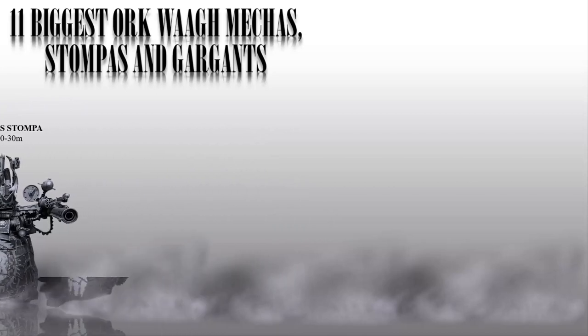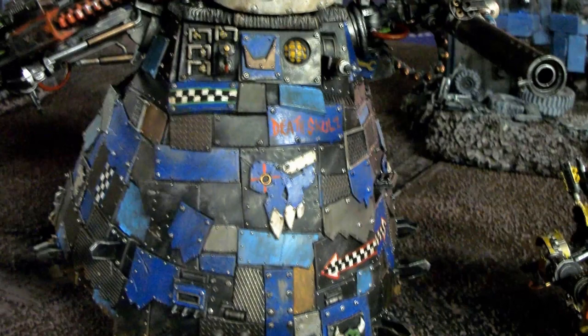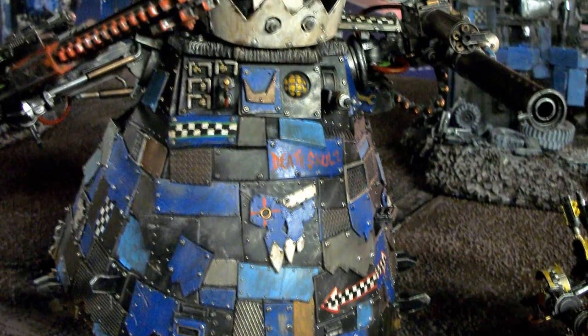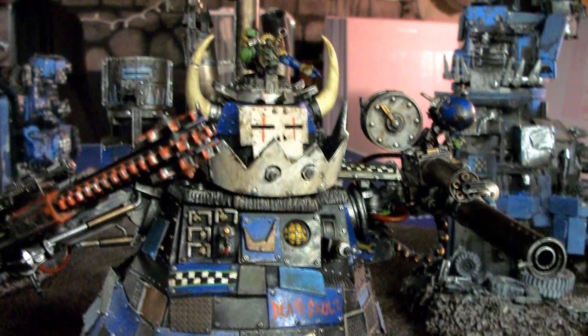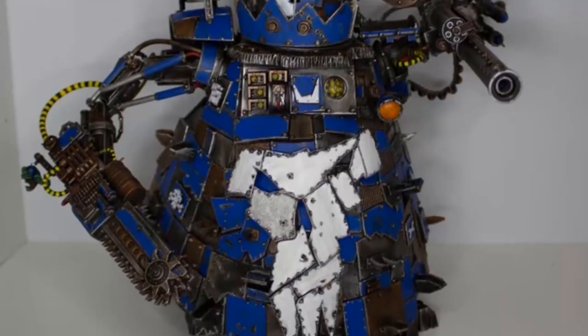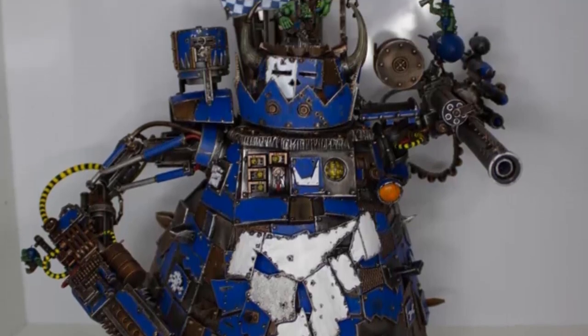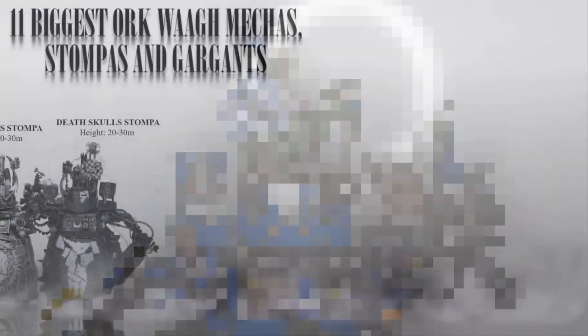Number 9: The Death Skull Stomper. This is a stomper used by the Death Skulls clan of Orcs, who are known for their love of looting and scavenging. As such, the Death Skull Stomper is often armed with a variety of salvaged weapons and equipment, including massive custom force fields and sometimes a teleporter, making them one of the more technologically advanced types of Stompers available. They are equally big in size as other Stompers.